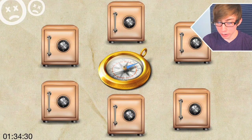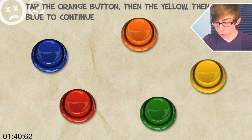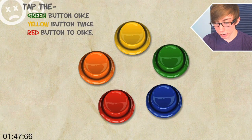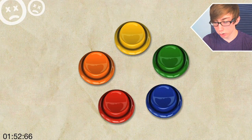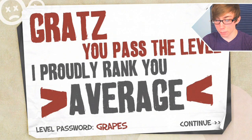What? There's no explanation. Tap the blue button, tap the orange button, then the yellow, then the blue, orange, yellow, blue. Green button once, yellow button twice, red button once, green once, yellow twice, and then the red. Green button quick. Okay, I'm average — yay! And the password is 'grapes.' Why? What is this game?